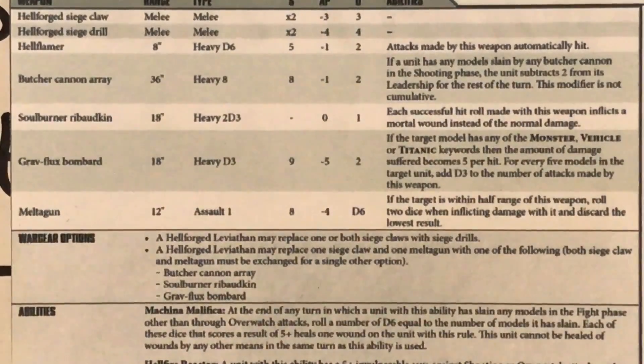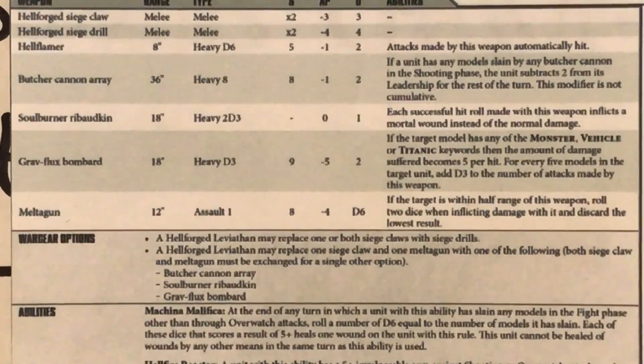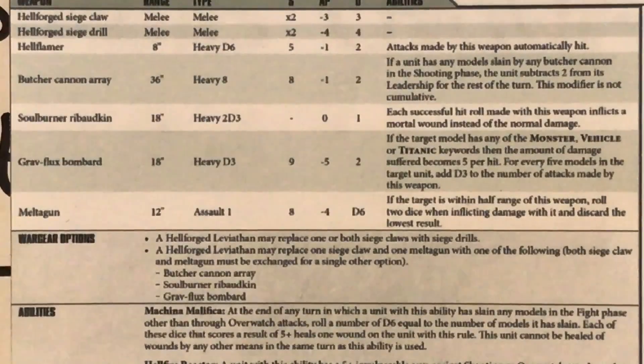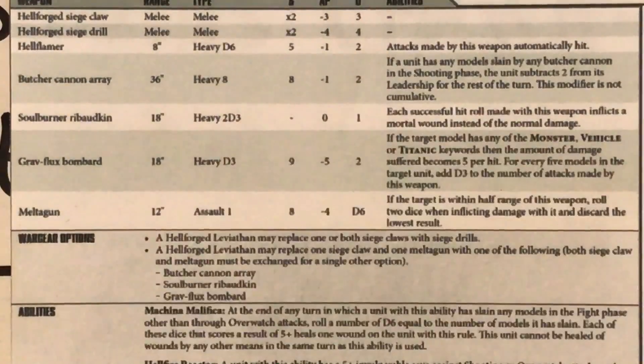So now we understand how blast weapons are going to work. Per a certain number of troops — in this case 5 — you add a number of shots to the weapon. It keeps the attacks constrained to the unit you target, but you get more hits for bigger units. That's a way of scaling your damage against dispersed targets and replacing the effect of blast templates. The final weapon in the Leviathan's arsenal is the melter gun, which we're already familiar with.